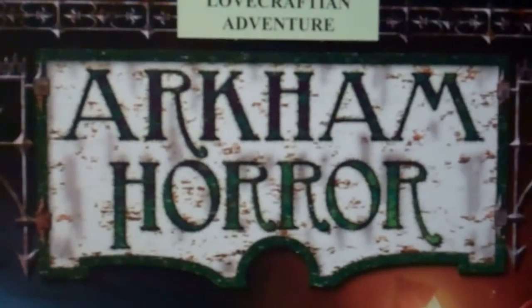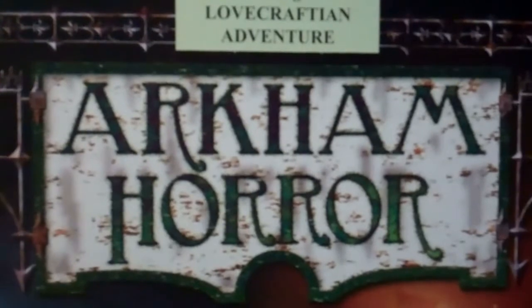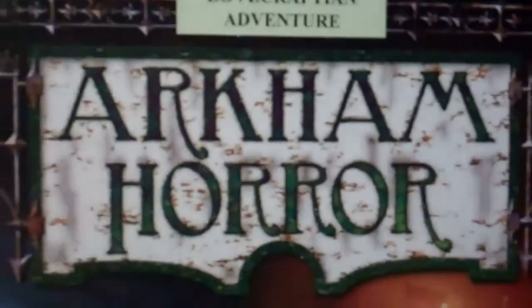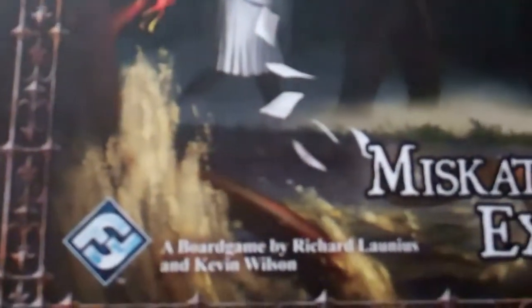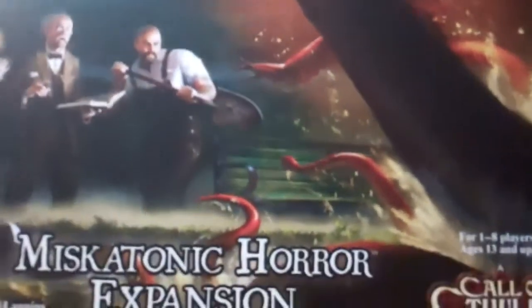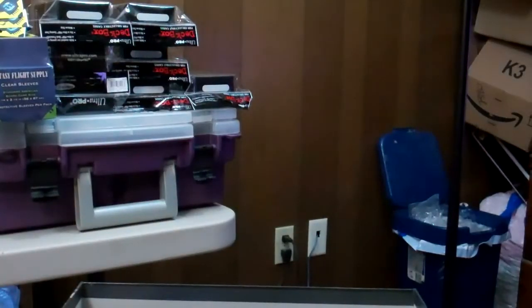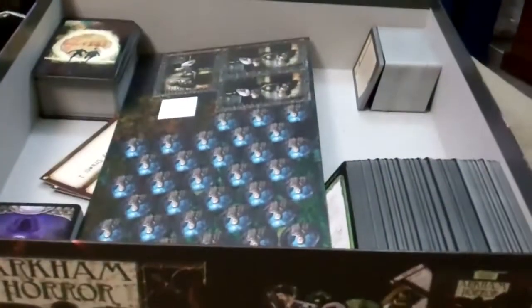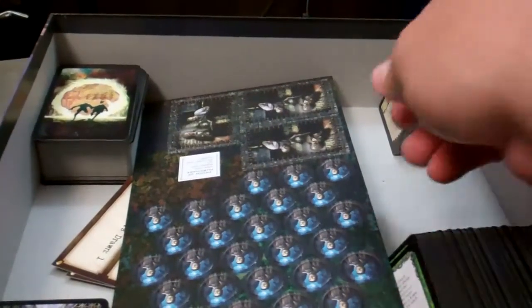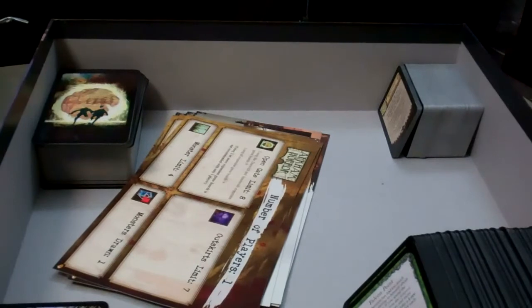I did an unboxing video for this but I rambled on a little too much, so this is going to be an unboxing where I don't actually take any shrink wrap off. This is for Arkham Horror's latest expansion made by Fantasy Flight Games for the Call of Cthulhu universe — the Miskatonic Horror expansion. Even though it's a big box expansion for the Arkham Horror series, it doesn't come with a board, and it's really an expansion to enhance a lot of the things that have already come out for the game.